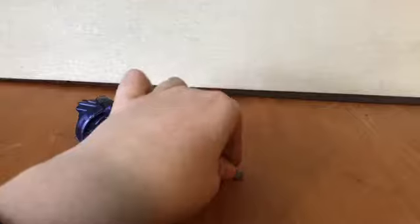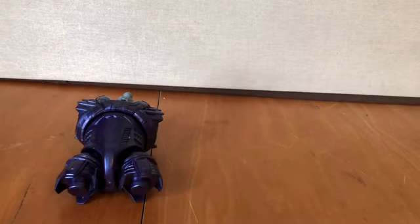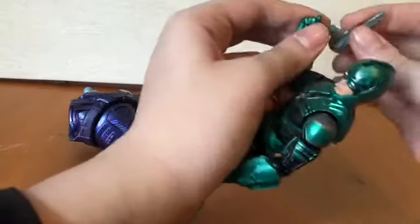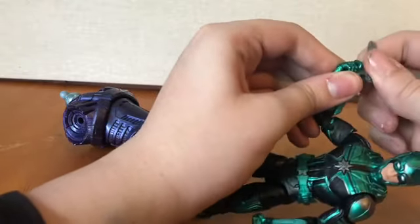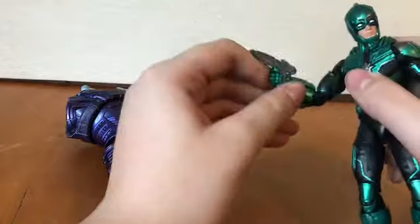Going into the figure's accessories, he comes with his blaster. It's a pretty nice blaster, though there's no paint detail. Nice sculpting overall. Putting it in his hand was pretty difficult at first, but what I usually do is put it in sideways and then twist it around the thumb and wiggle it down, and then boom — got it.